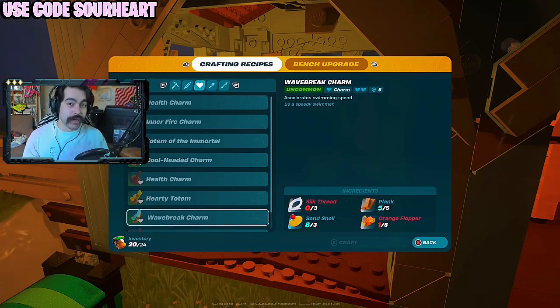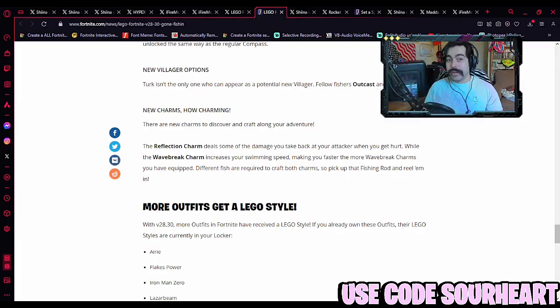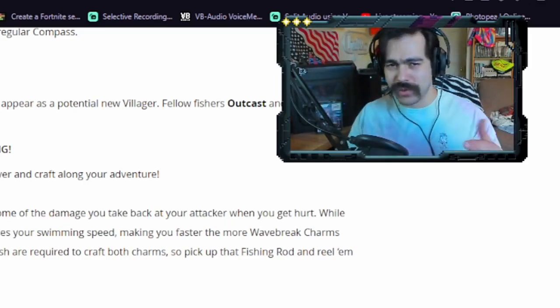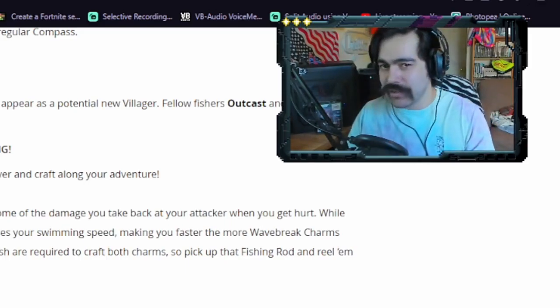There is one more charm to refer to the patch notes for: the reflection charm, which may end up being one of the most important charms in the game since it deals some of the damage you take back at the attacker when you get hit. This is going to make fights against tougher opponents like the behemoths or those little rolling bugs much easier.